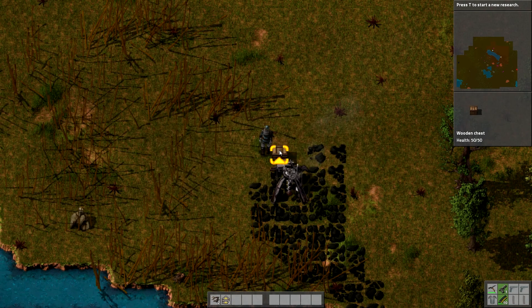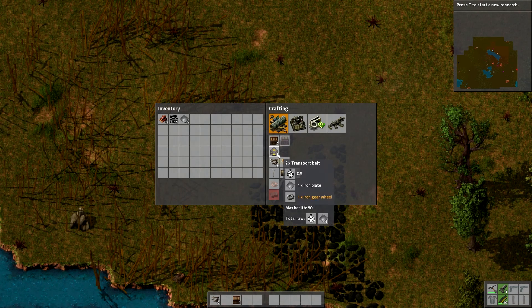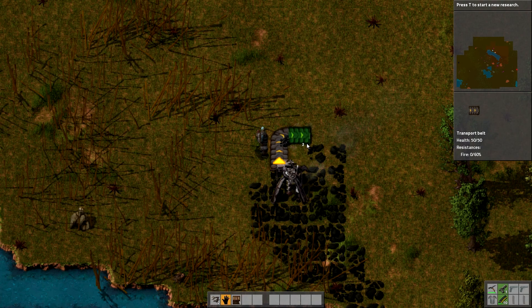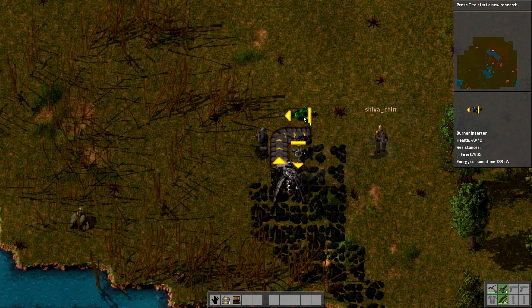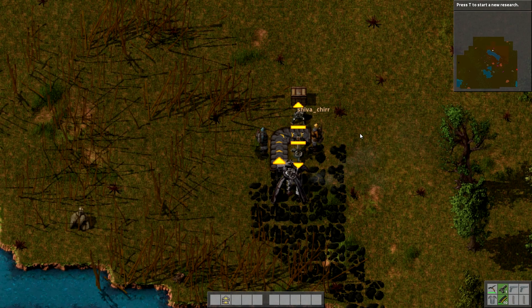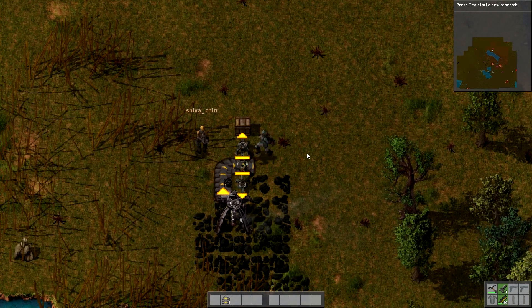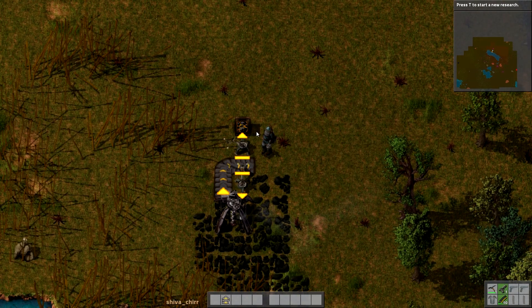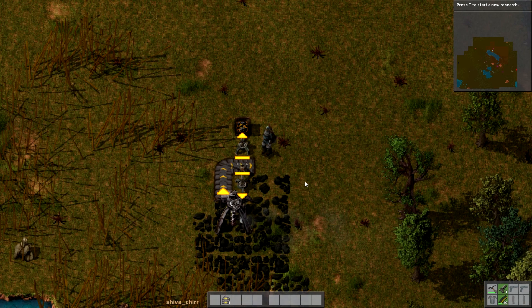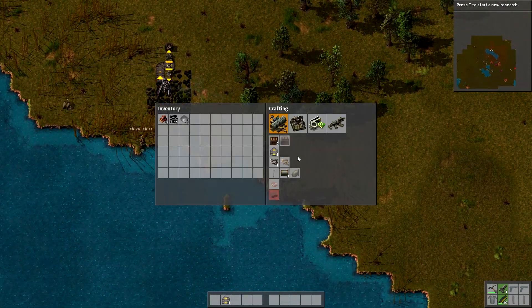I want to start getting the power generation started first. You're going to need to do that too. I need to get some coal — wait, where'd the wood chest go that I made? I've set it up so it will re-refuel the mining drill. Now it will continuously refill the mining drill so we don't have to worry about that. For the boiler, I need electrical circuits and copper — three copper plates.